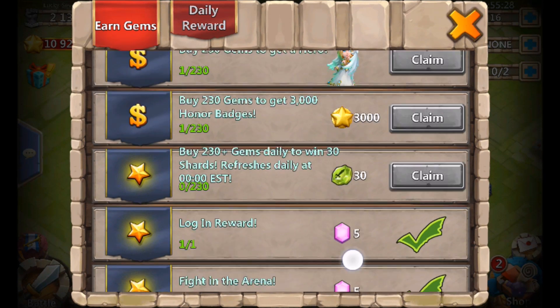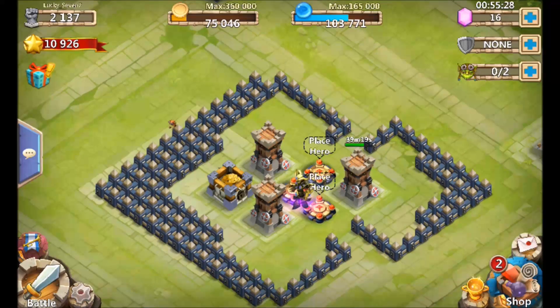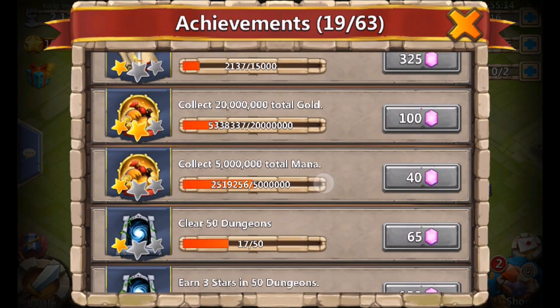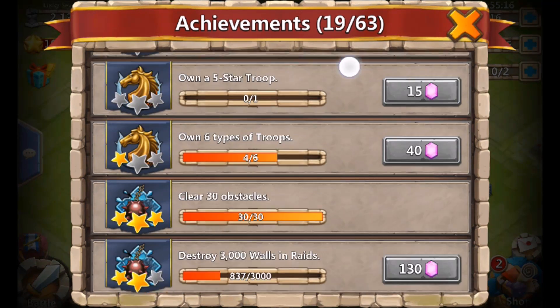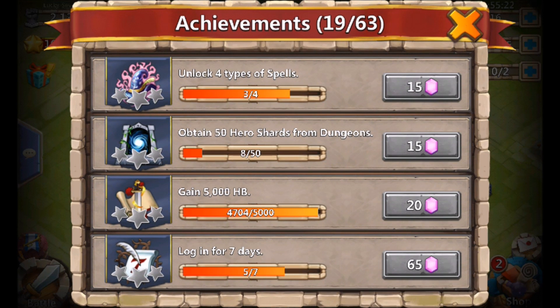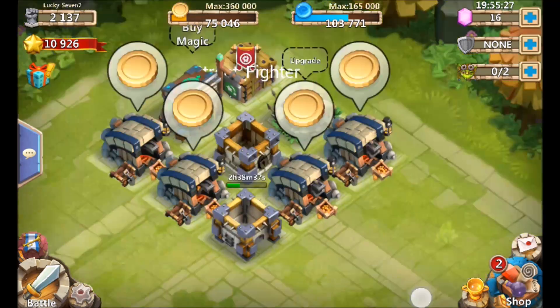What have I been doing? What should you be doing? Gems — all the free gems you can get. That means daily rewards, paying attention to your achievements, taking care of as many as you can, and use the heroes you have to take advantage of certain achievements, like Amortep breaking walls, which I'll get into in a bit.